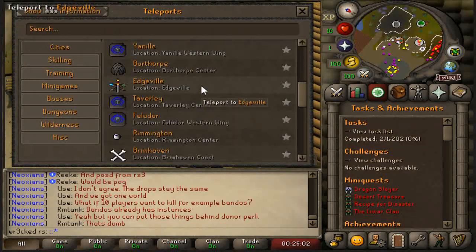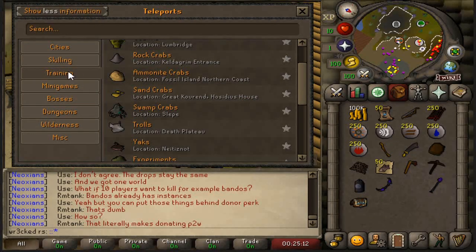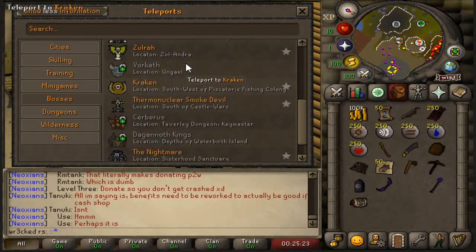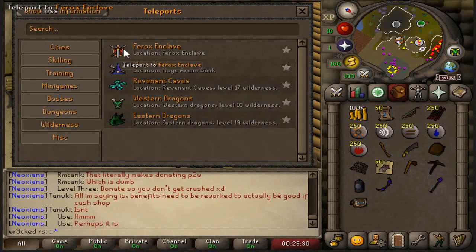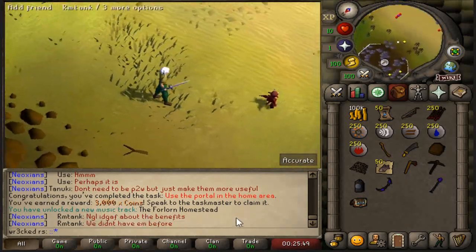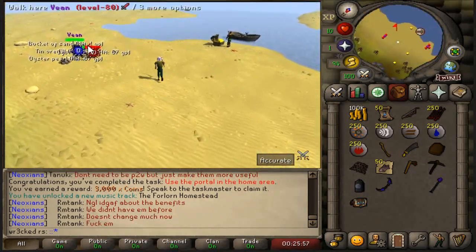We're going to check out the Neox portal — this is where you can easily access every teleport destination: all your training spots, skilling minigames, and bosses. It's an old school favorite, so you'll see all the up-to-date old school bosses like Nightmare, Cerberus, and TOB. They also have some pretty neat wilderness integrations. As you can see, when you do simple things you'll get task completions — I just got 3k coins from some super easy stuff.